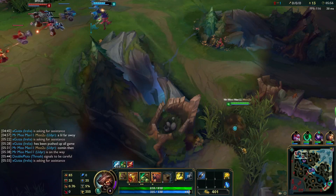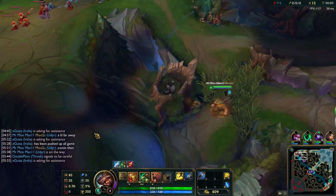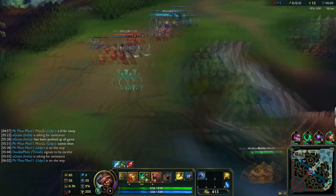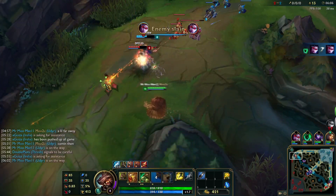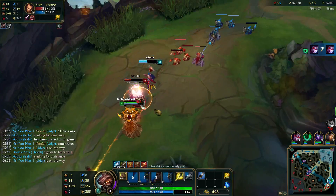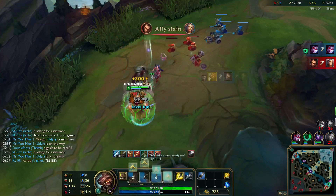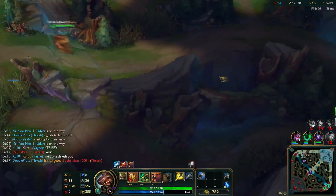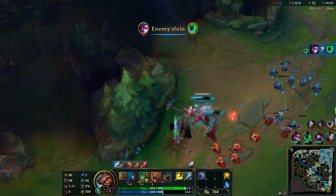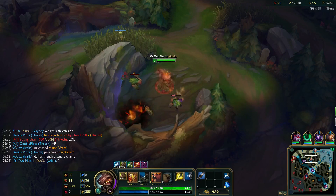It's important to make sure that you have at least one point in your Q, W, and E before you gank a lane, or else you could end up feeding the enemy laner instead of securing the kill for yourself. For a successful gank, initiate with your bear stance to cut the enemy off, making sure to position yourself between the enemy champion and their tower. After you stun them, switch to your tiger stance to start dealing more damage. Then head back into your jungle to farm some more.